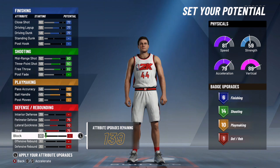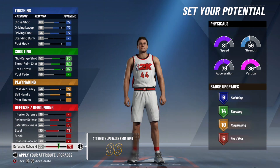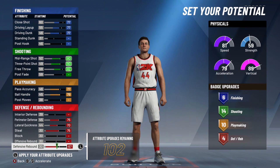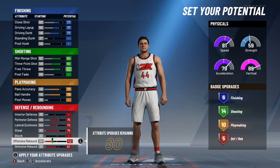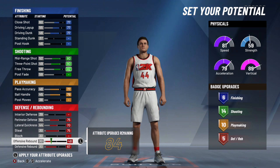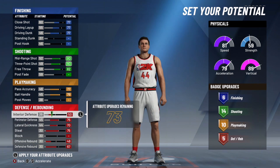Free throw I was able to get up to 82. The shooting badges are looking pretty decent so far. Go down to defense: perimeter defense all the way, lateral quickness all the way, steal all the way — that gives you 75s and 70s for those, so it's looking good.